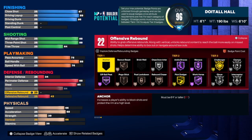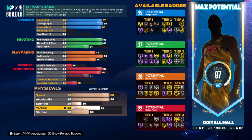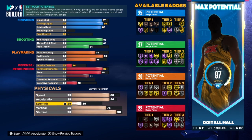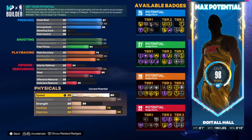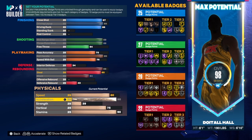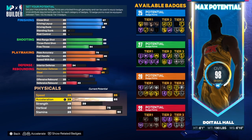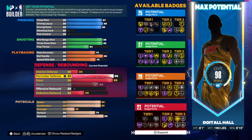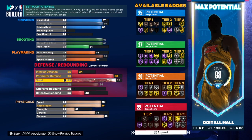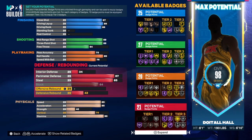Now for the physical. On the other builds I couldn't get speed too high, so let's do 80 for now, 75 acceleration, 90 vertical. On the 6'1" version we can get 90 acceleration, or we could do 85 and 85 — that's up to you. If you want to put extra into steal you can bump that up a bit. We'll leave it at 85.